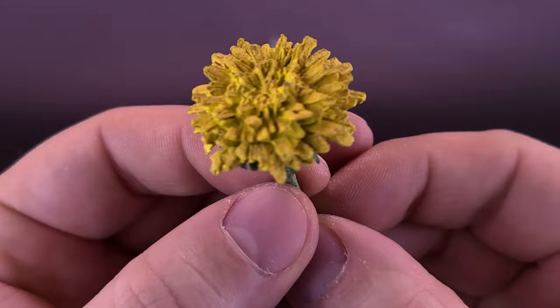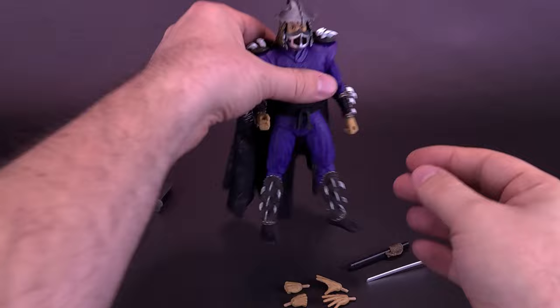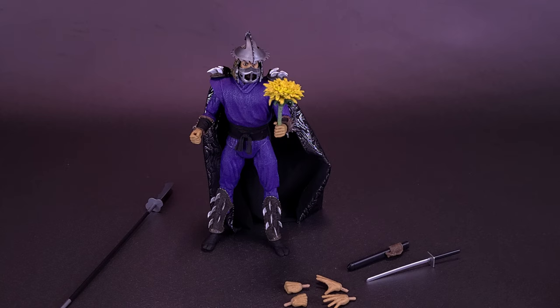One thing that also gets exposed to the mutagen is this tiny — not so tiny — flower. This dandelion actually looks real size, one-to-one scale. I have enough of these things in my backyard — I sometimes let my backyard go to weed — so I can tell you firsthand this is about one-to-one scale. Although in the size of Shredder's hands the thing looks giant. You can actually have Shredder displayed holding that dandelion. This might be the only time I put a figure on the shelf where he's carrying flowers.